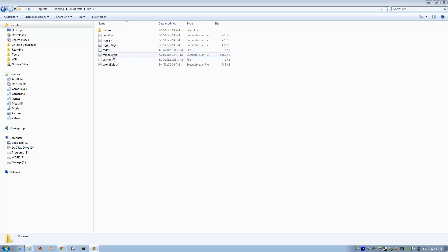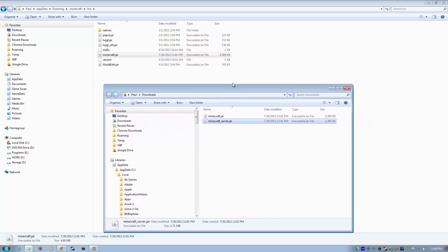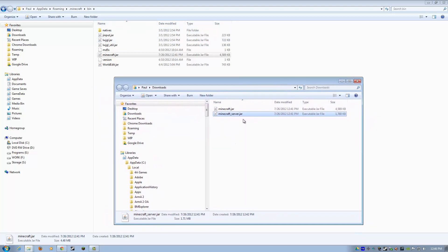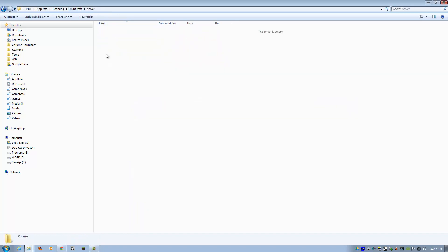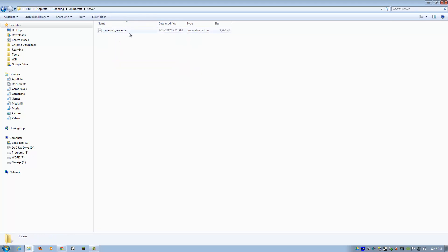minecraft.jar — the new one is the one dated today because I just downloaded it. Go back to downloads, right-click copy. Now we're going to copy the minecraft_server.jar over to the Minecraft folder here, into the server folder. Right-click and paste. So now we have the new jar — pre-release 1.3 in the bin, and then in the server folder we should have that. And that's pretty much it.